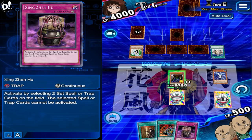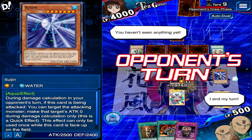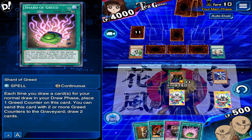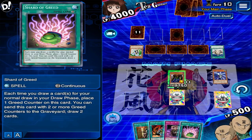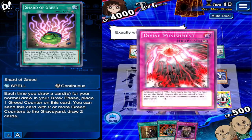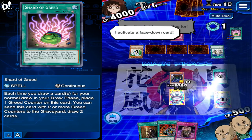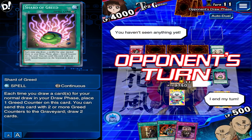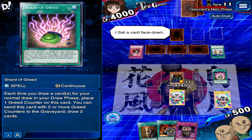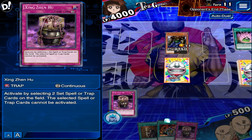I've got a second Solemn Judgment — I'm gonna keep it in my hand. If it's a counter trap, she counters it, so let's see. Yep, Divine Punishment. She doesn't have the boy on the field — that blows up cards, you gotta be careful with stuff like that. All right, and we're gonna go ahead and lock it down.